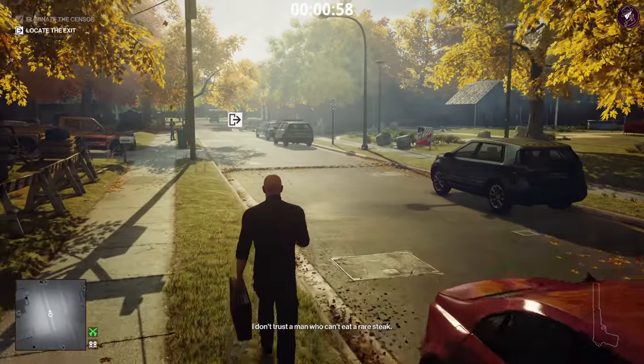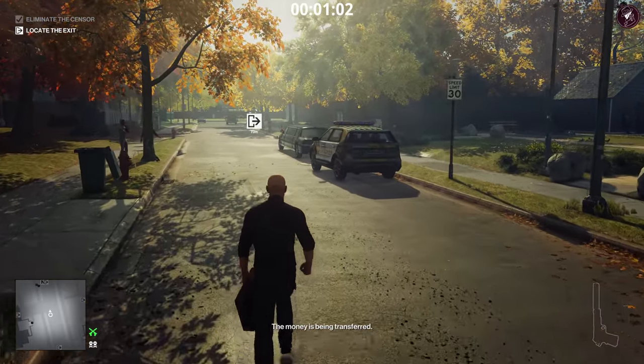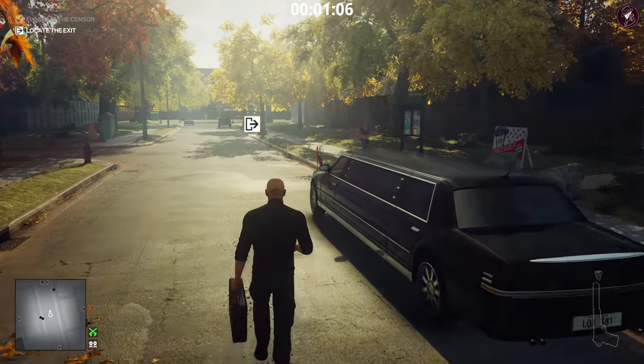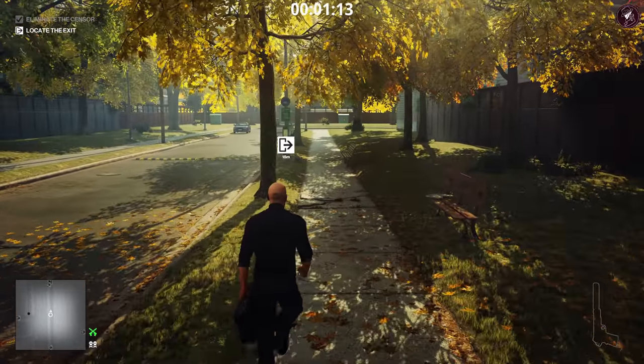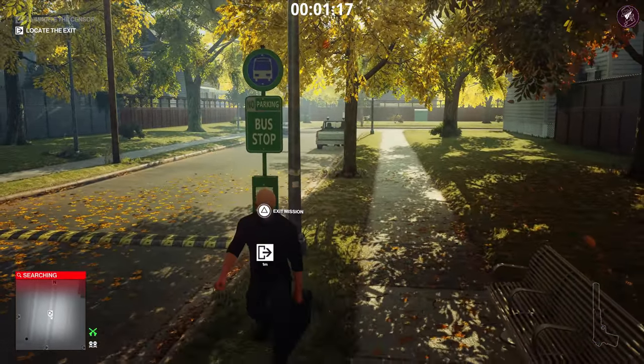There's no real drama or danger here. People do frequently come into that bathroom, which is why I don't recommend drowning him or any other method there — it's just too risky and takes too long. So you're better off using the syringe and quickly getting it over with. Once you've exited through the bus stop, you'll get a nice easy Silent Assassin — it's quite quick as well.